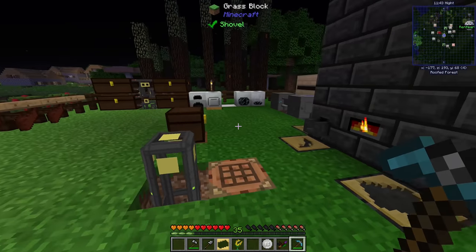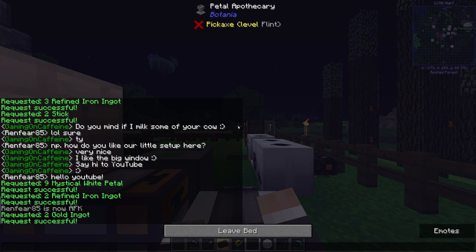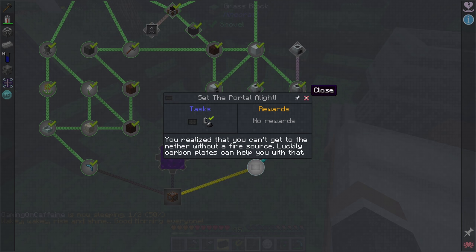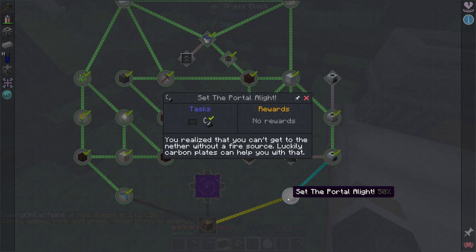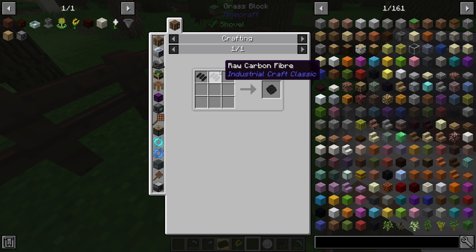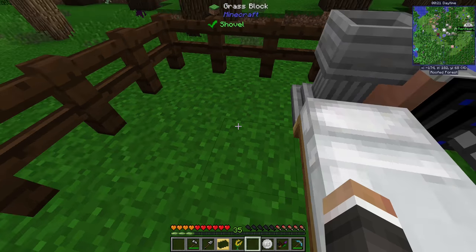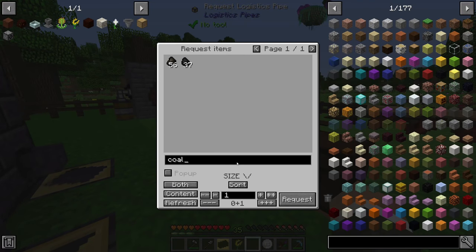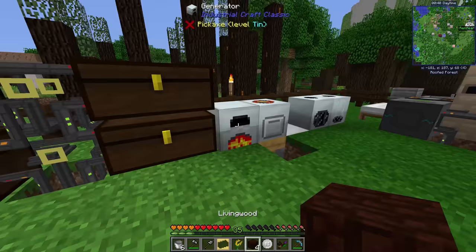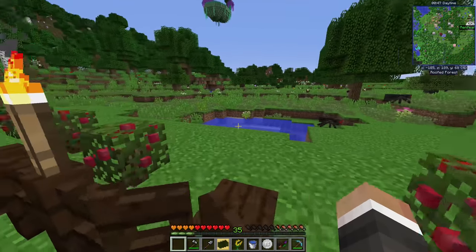Now we just need obsidian. There's lava just over in that direction, so I'll sleep, grab a bucket of water, head to the lava pool, mine at least 10 obsidian, and come back to build our first Nether portal. But first, we have one more quest on the right side of the quest book: we need to make a carbon plate. That's made by compressing a raw carbon mesh, which is crafted from raw carbon fibers, which need four pulverized coal each. We need eight pulverized coal total — we have eight coal in the system, so we'll put those in the Macerator.